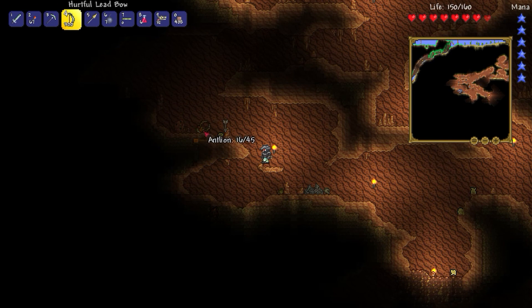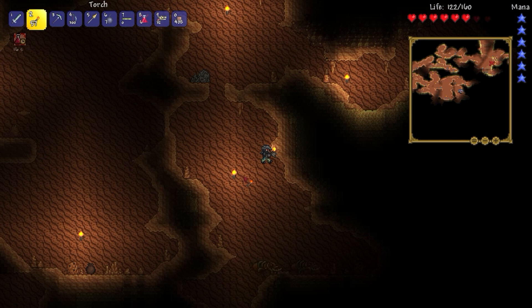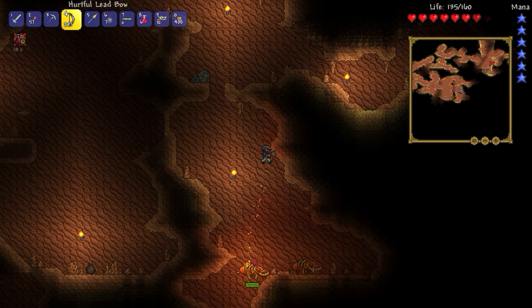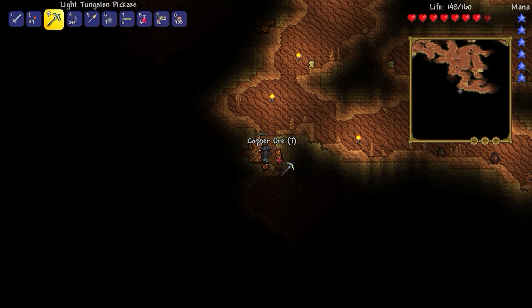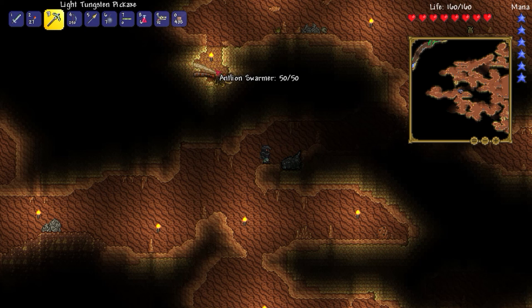These things are called antlions. They are ants. This is like an ant hive. I wonder if I should Google this because there's obviously something about this place. I don't really know why I keep spending all this time mining this copper ore — it's really not that useful anymore. I am a fan of this lead though. You're stuck there, antlion swarmer.